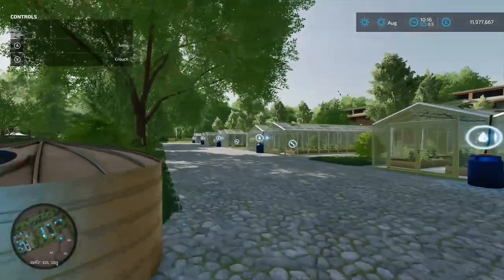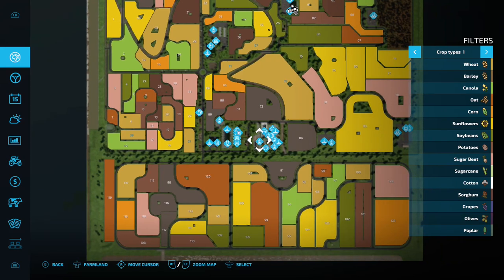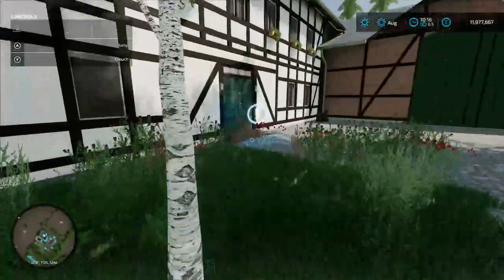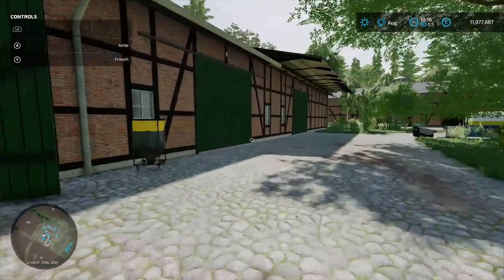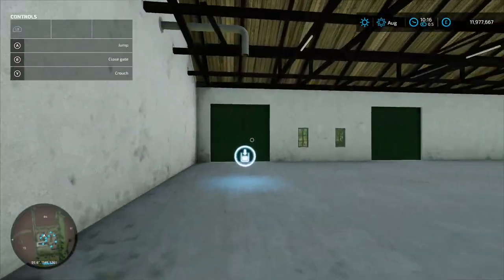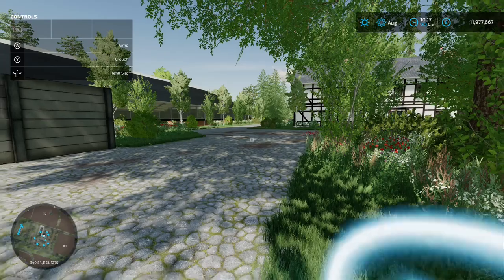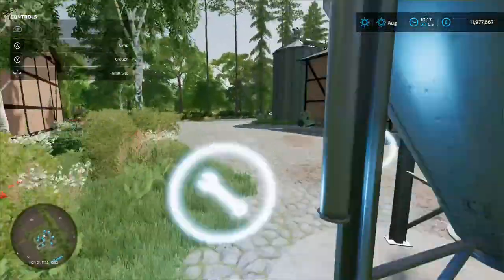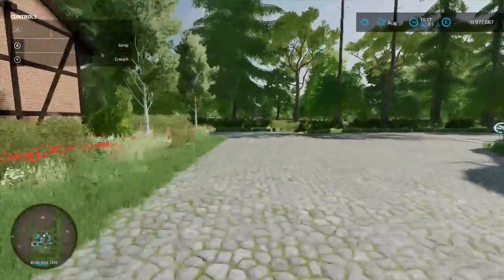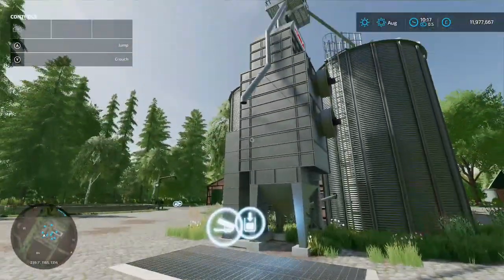We're heading over to the secondary start farm, which might actually be your preferred first farm. The key reason: it has a sleep trigger right by the front door. You've got your silo loading-in point, silo taking-out, storage, jet wash, fuel tank holding 15,000 litres, a manure heap connecting to the cow barn, and a bale-able silo for seeds and mineral feed.